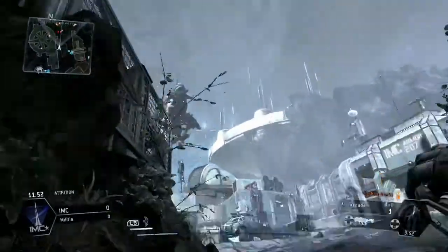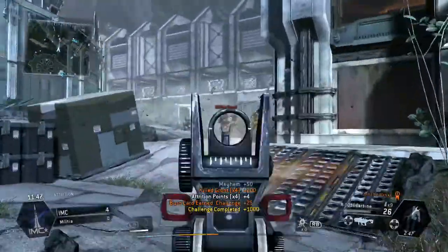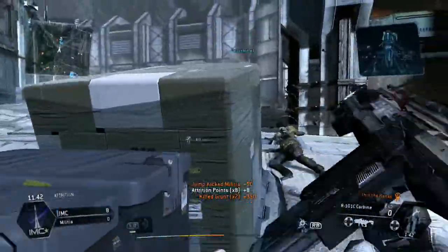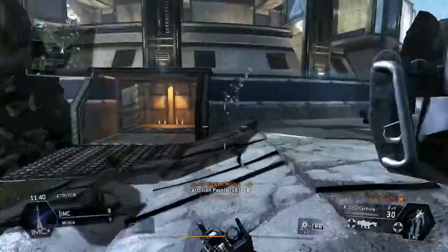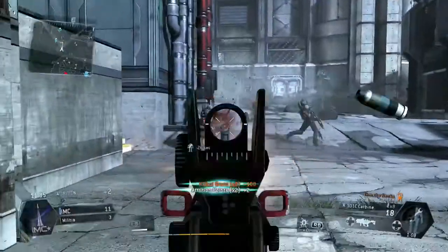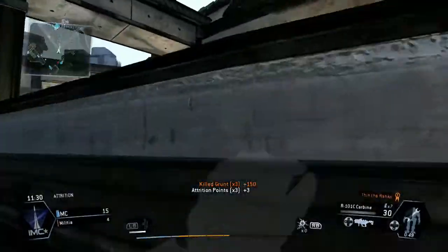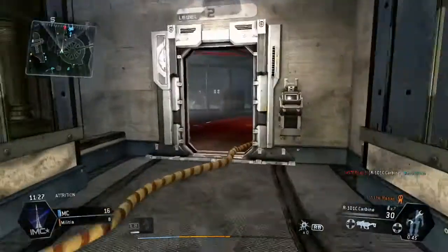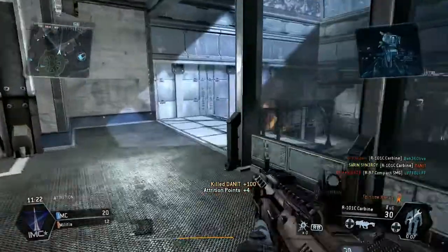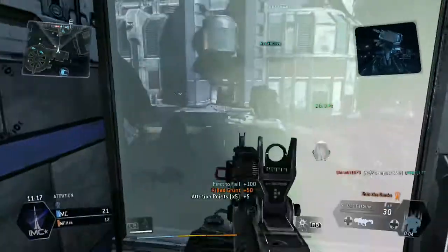I've only got one burn card at the minute because all the rest of them are rubbish, so I'm actually just going to use that one burn card. I've got a huge disadvantage to start with. See those attrition points straight away — monster of a challenge right off the bat. Got a load of grunts, so just going to drop kick that one and move around. Load of grunts here — that's going to rack up my attrition points straight away. See a human player there — take him out.